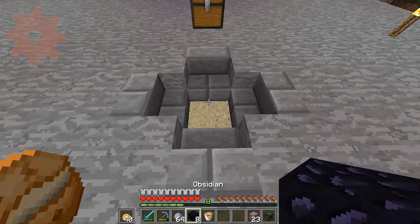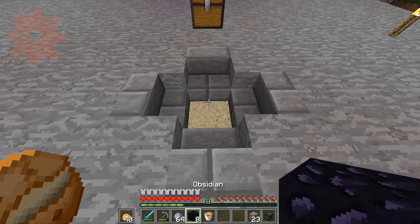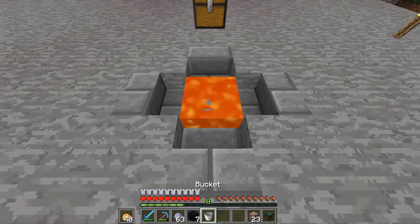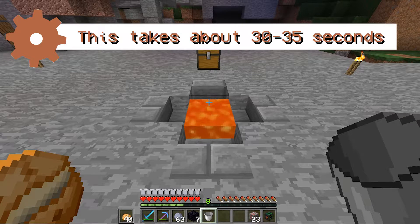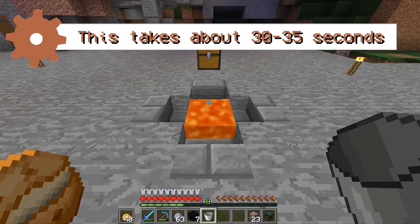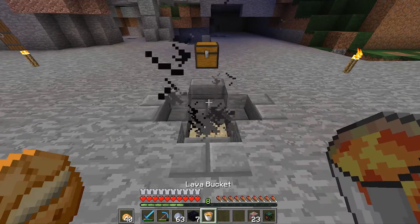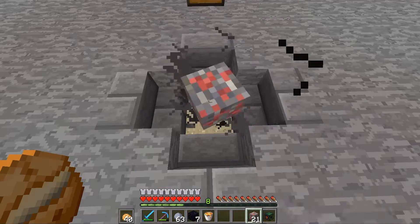First I'll explain how to make a cast. Throw the obsidian and clay onto a sand block to form a mold. Heat up the mold with lava until it begins to smoke. After the mold is hot, throw in 6-8 ore and reheat.